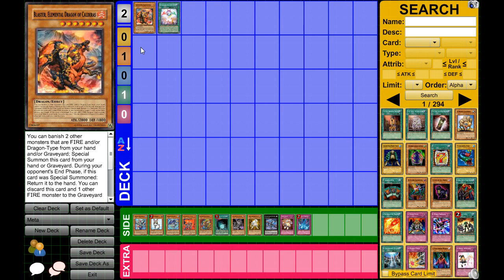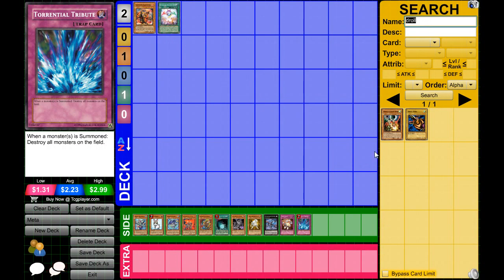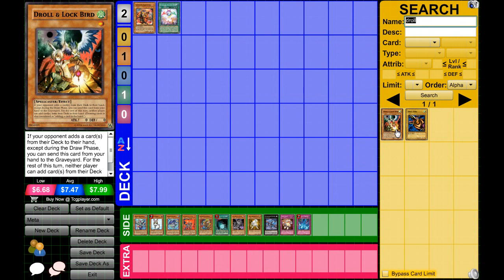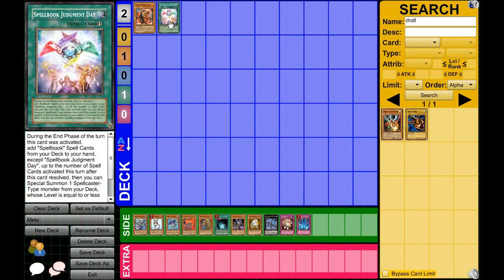An important card to beat this deck is Torrential Tribute. I've also seen players main deck Drill and Lockbird, which prevents them from adding cards — because Elemental Dragons like to plus off that Seven Swords card, basically their version of a Lord of Darkness. Torrential Tribute right before the XYZ summon is the optimal time to use it, though sometimes they just throw more cards down and make it again. Bottomless Trap Hole is okay too, but when the dragon is banished they still get an effect, which is annoying to deal with.